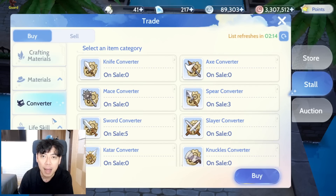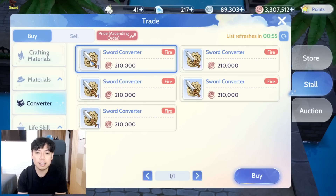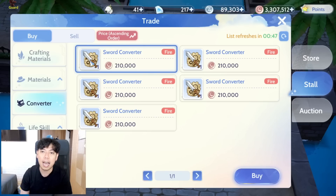Aside from food, we have converters. Converters are usually crafted by Blacksmiths. Even though they're pricey, they're very important — changing the element of your weapon from neutral to fire adds a lot of damage. For example, against undeads it adds 50 percent more damage, and against earth monsters it adds 75 percent damage. So even if it's pricey, it's still very important.